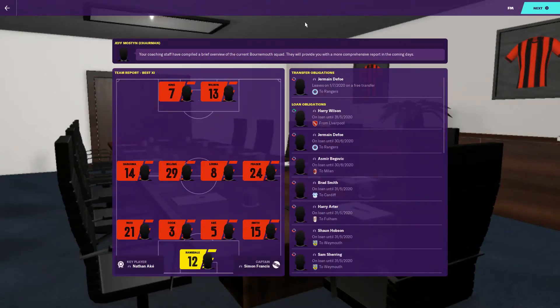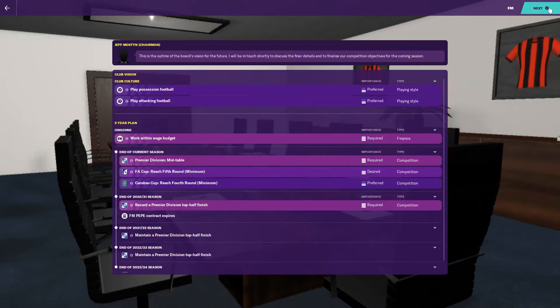They tend to play a 4-4-2 with Wilson and King up front, which is quite a good combination really. You're not going to find a strike partnership better than that in the bottom half of the Premier League. They've got Dan Ama on the left, Fraser on the right — though Fraser normally plays on the left. Smith and Rico are the full-backs, Nathan Ake and Cook at centre-half, with young Ramsdale in goal.